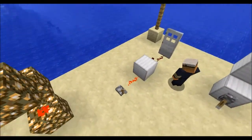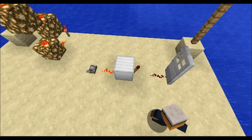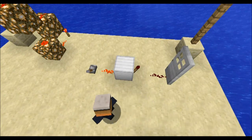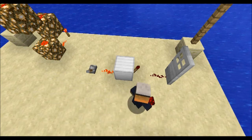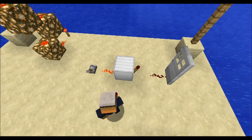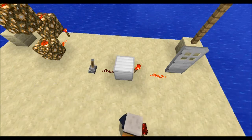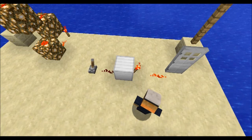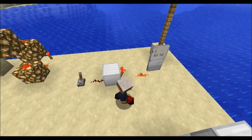Next, we will show you the inversion of Redstone. If a Redstone Torch is put on the back of a block where the other side is active, it becomes inverted and it is off. Now, if we flip this switch and make the Redstone dust inactive, the Redstone Torch is active, which makes the door open.